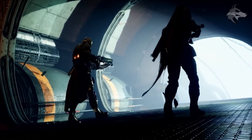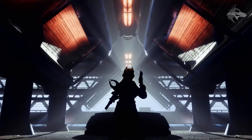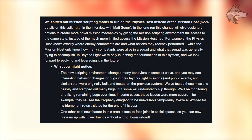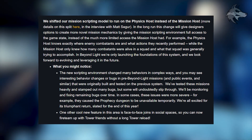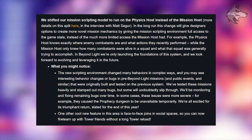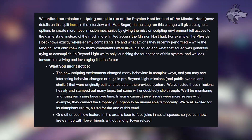They give us a list of technical changes they're making to the game for Year 4. Many of them are under the hood and won't affect the gameplay experience, although some of them may be a little bit more noticeable. They've shifted the mission scripting model to run on the physics host instead of the mission host. The new scripting environment changed many behaviours in complex ways, and we may see interesting behaviour changes or bugs in pre-Beyond Light missions, because these were originally built and tested on the previous systems. While they have tested these heavily, there'll definitely be a degree of monitoring and fixing remaining bugs over time.